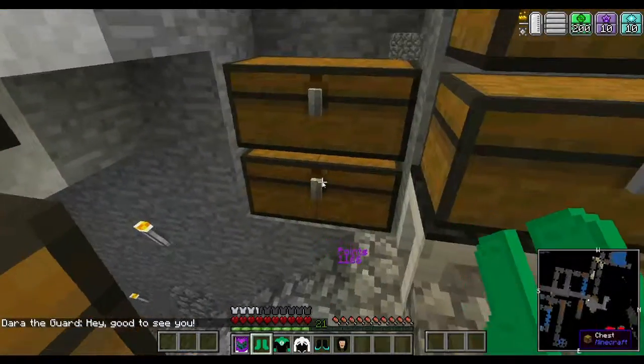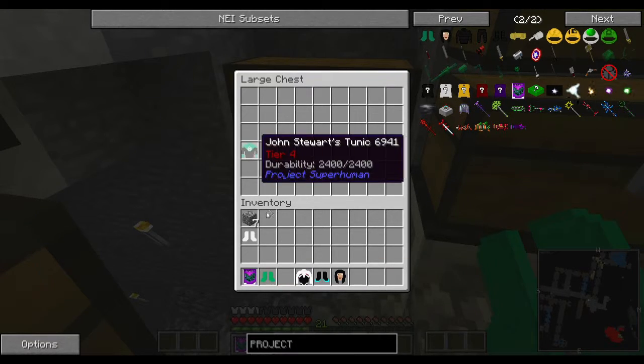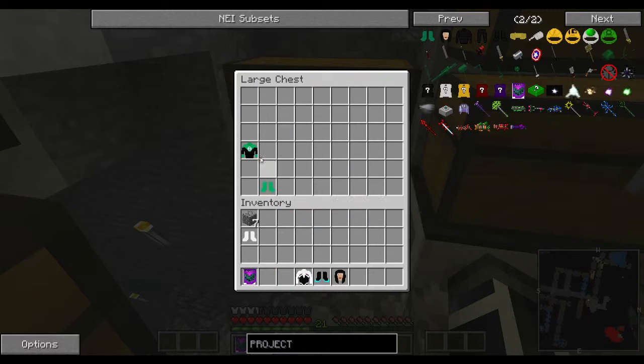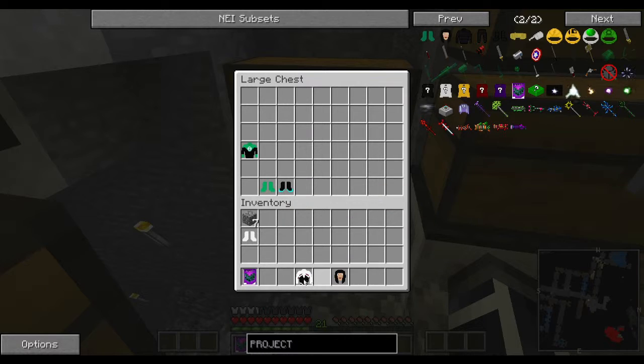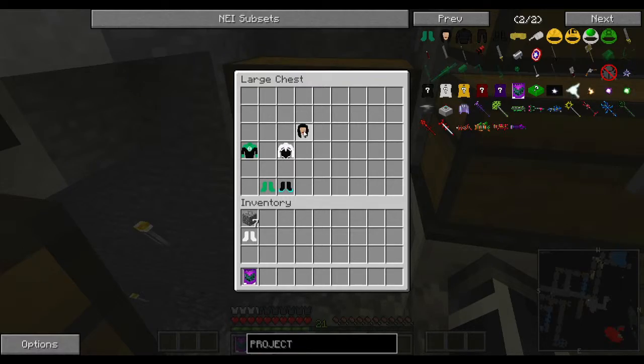Ooh, look at the stuff we got. Alright. So we've got Jon Stewart's tunic. Awesome. We've got Guy Gardner's boots. Spider-Gwen. Ooh. Spider-Gwen. Ooh. Spider-Gwen's tunic. Awesome. And X-23's mask. How cool is that?